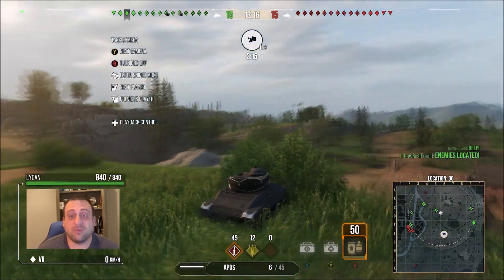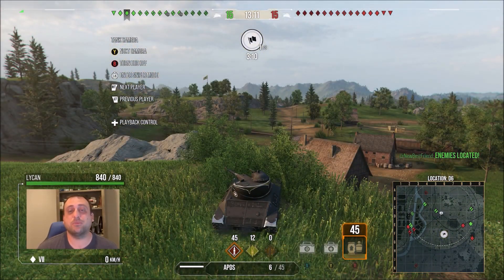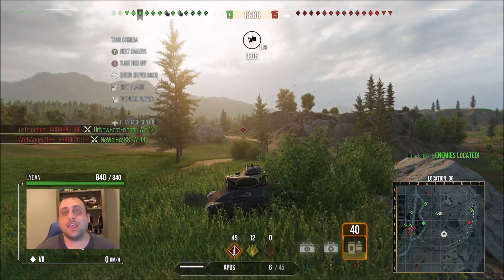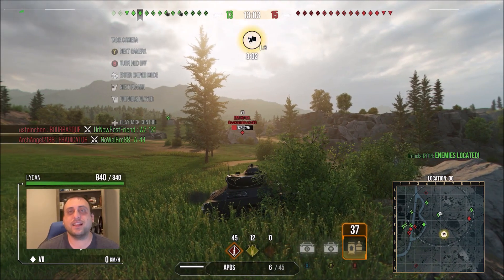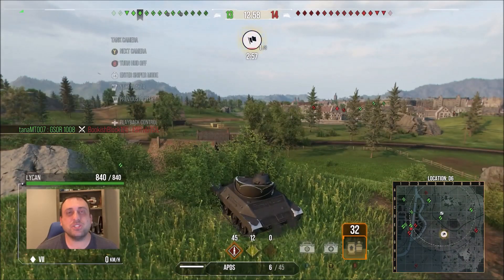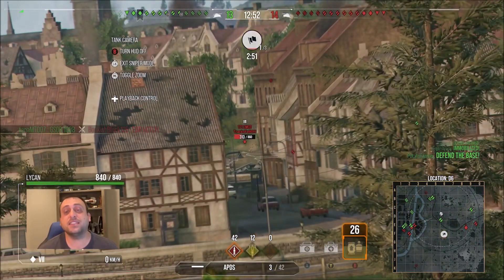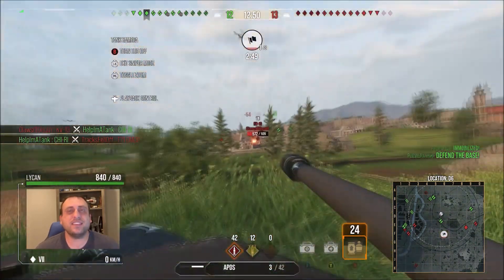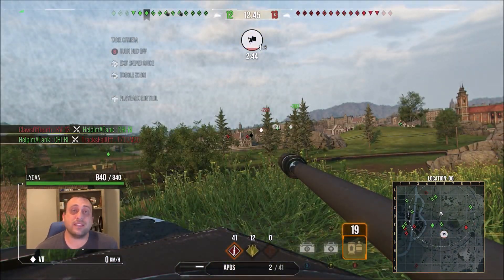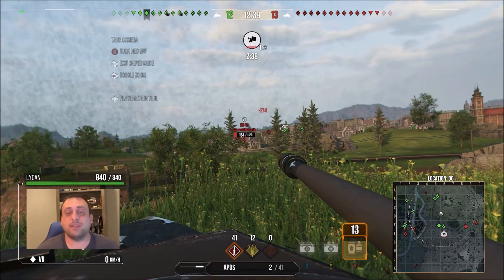So this tank has it all. Other than armor — which no light tank is really going to give you — it's got everything else you could possibly want. We are in an encounter battle on the Heilbronn map, and I don't play a lot of light tanks. It's not typically the style I enjoy. I've been doing a lot of missions and tank unlocks, and they've been steering me more towards medium and heavy tanks. Light tanks can be fun, but typically you're playing a more passive role — just trying to light stuff up.